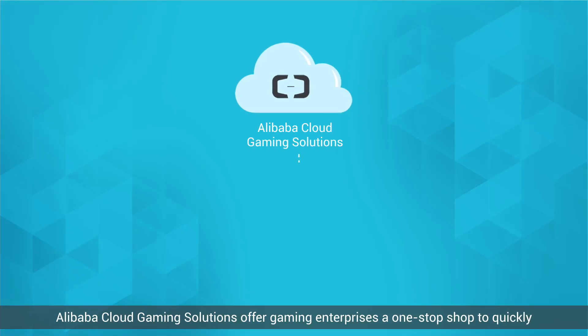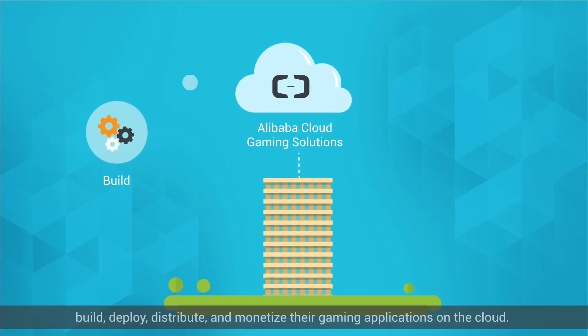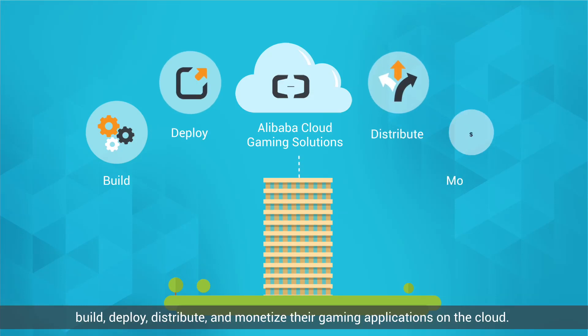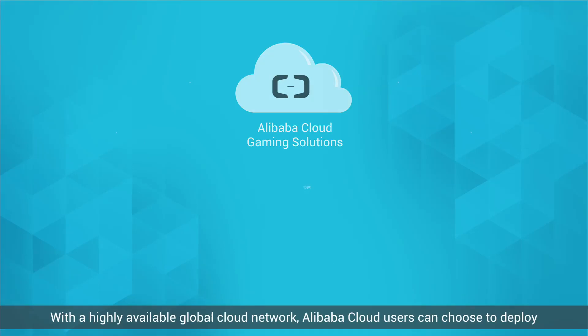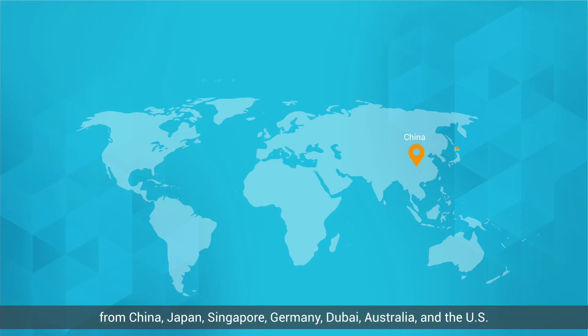Alibaba Cloud Gaming Solutions offer gaming enterprises a one-stop shop to quickly build, deploy, distribute, and monetize their gaming applications on the cloud. With a highly available global cloud network, Alibaba Cloud users can choose to deploy from China, Japan, Singapore, Germany, Dubai, Australia, and the US.